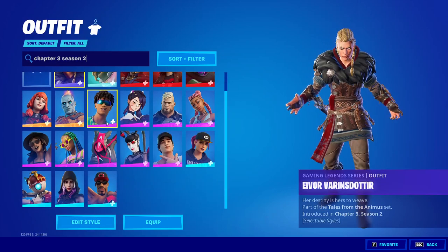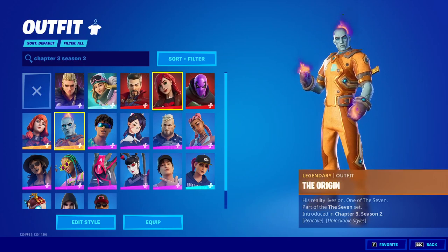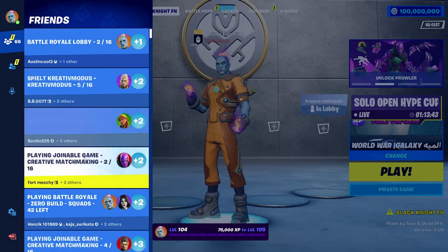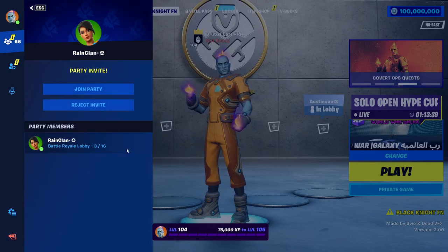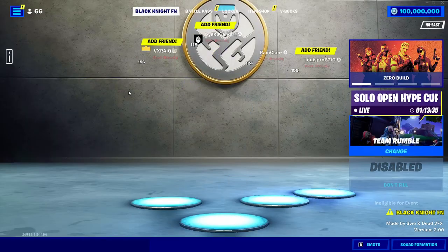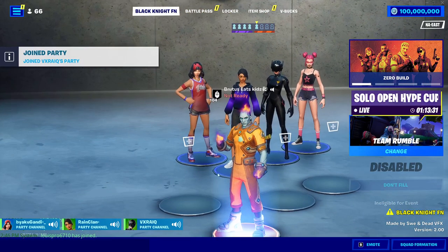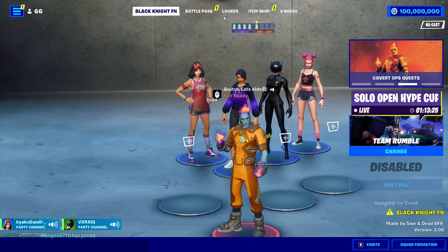You'll be able to use all of these skins in your lobby and choose different cosmetics to go along with them. When you join your friends, they'll be able to see your skin too — including any unreleased skins you're using. This is really cool if you want to troll your friends and show off skins you don't actually have in the real game.